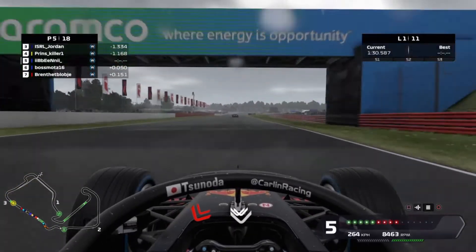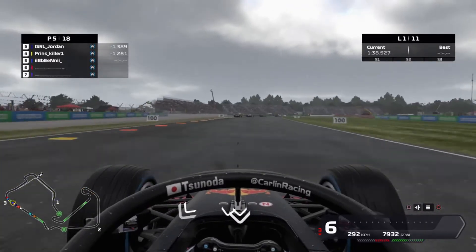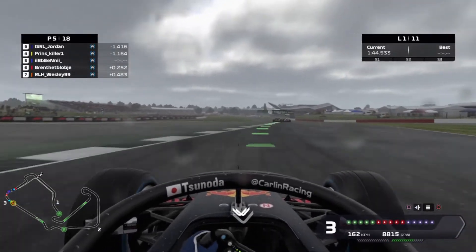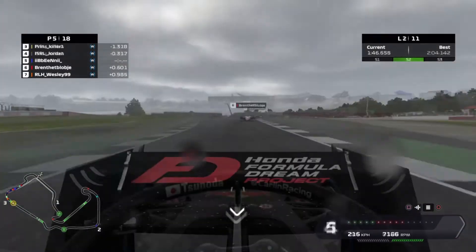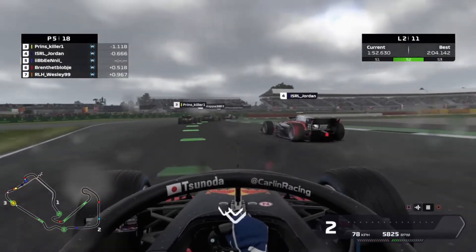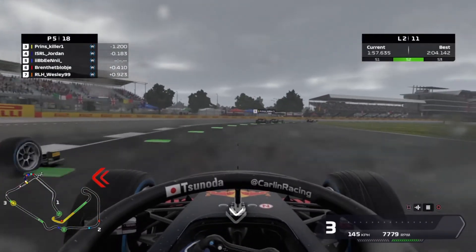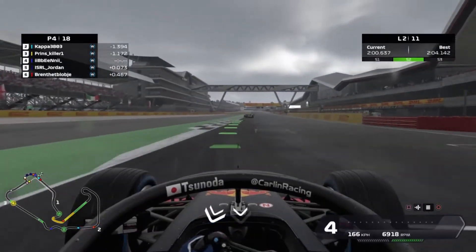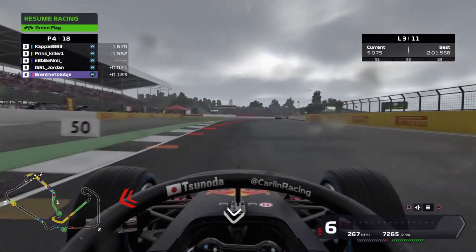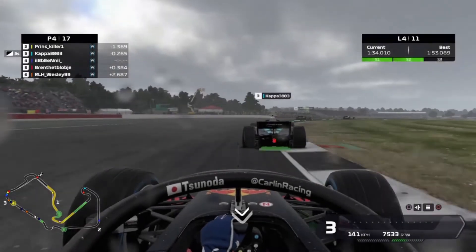Wheel to wheel — my teammate Brent just behind looking for a move on the inside, covering him off, not giving him that at all. I want to hold on to this P5. Jordan goes a little bit too deep on the brakes ahead and we try to line him up — a bit like what Alex Albon did to Kevin Magnussen — going alongside down the inside through Club. He's still there, wheel to wheel as we run down towards Abbey, but we keep ahead and move ourselves up into P4.